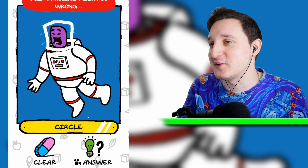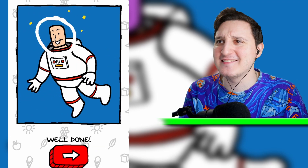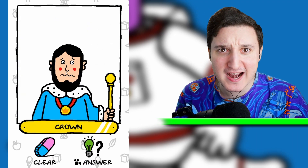Boom. A circle — it needs to be a circle. Is that it? He's okay. Does he have a mustache? It's a king! This king is kind of embarrassed.